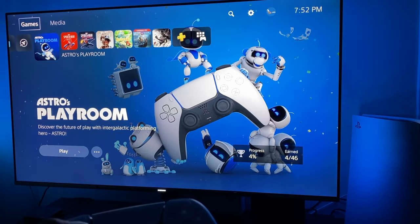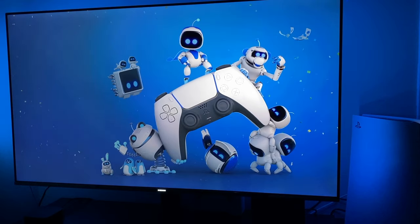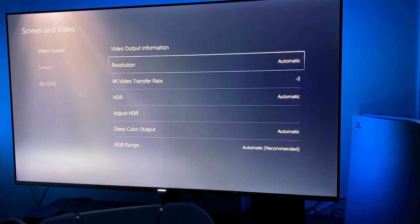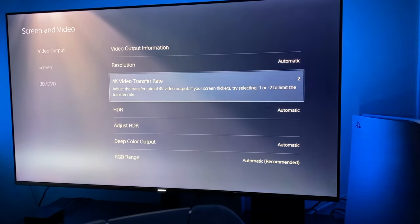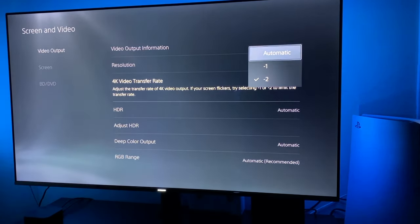What you want to do is go to the top and get into your Settings. Once in Settings, go into Screen and Video — this gives you video output information, tells you what resolution you're using and everything else. There's an option in the first sub-menu for Video Output that says 4K Video Transfer Rate.